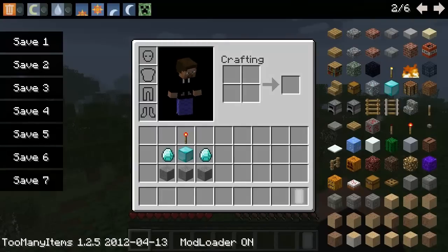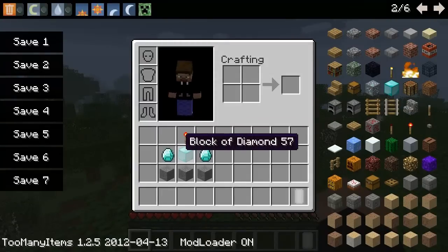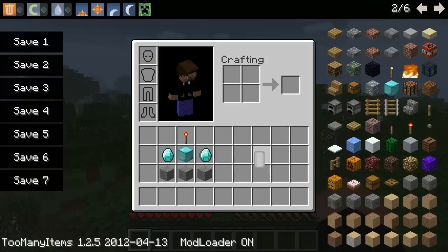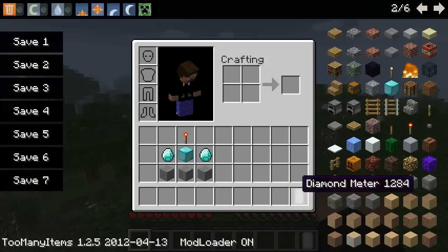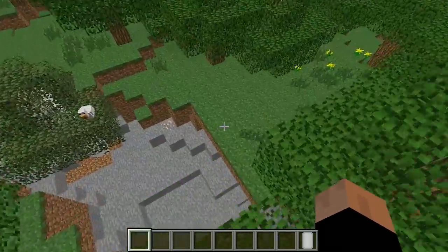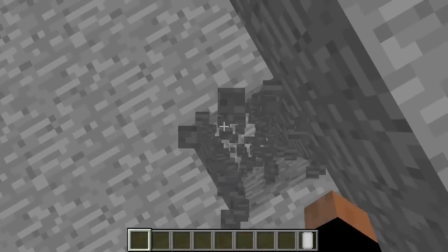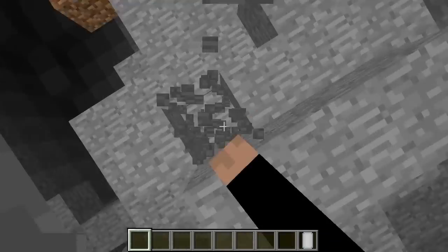If we go ahead and pull up my screen here, this is the crafting recipe for a diamond meter, and this itself is the meter. As you can see, it is white right now — the outer rim is kind of grayish but the middle is white. Now there are five different states of this diamond meter. The white means that a diamond is nine or more blocks away.